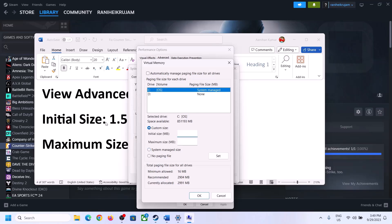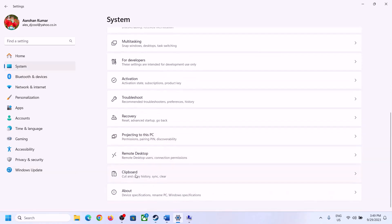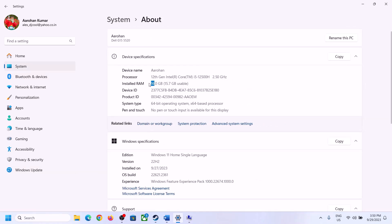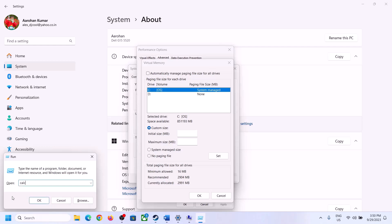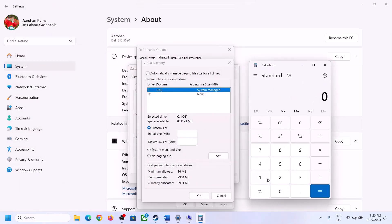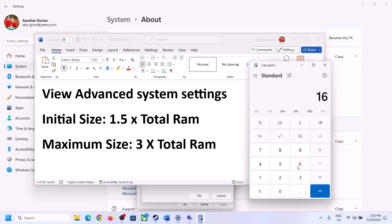Select the right drive, then put a check on Custom Size. For the initial size, the formula is 1.5 × total RAM. You can check your total RAM in Windows Settings under System → About. In this example, total RAM is 16 GB, so convert 16 GB to megabytes: 16 × 1024 = 16,384 MB.